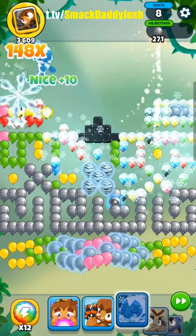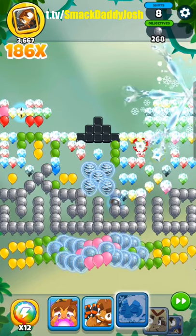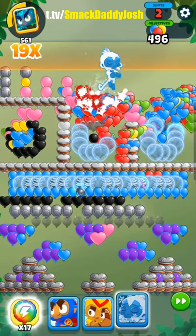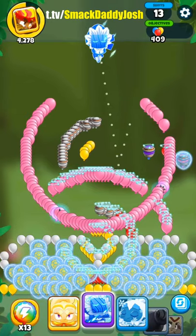Surprisingly, the ice monkey is my favorite tower in Bloons TD. It freezes balloons every time it touches them and makes 8 ice shards in all directions with every bounce. Think of it like a bomb shooter that has a larger radius, more bounces, and a much better mega variation.